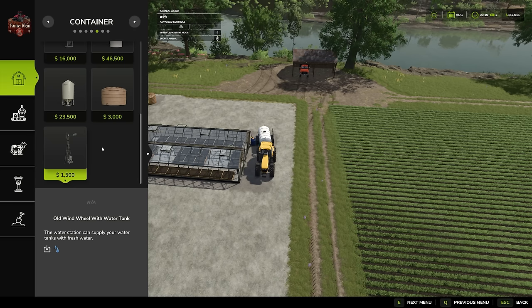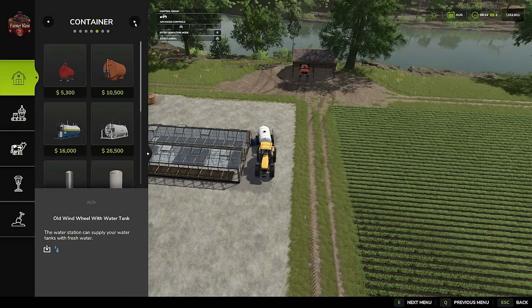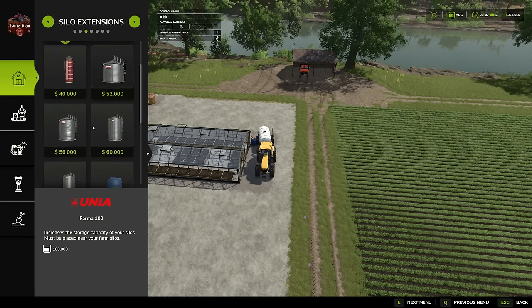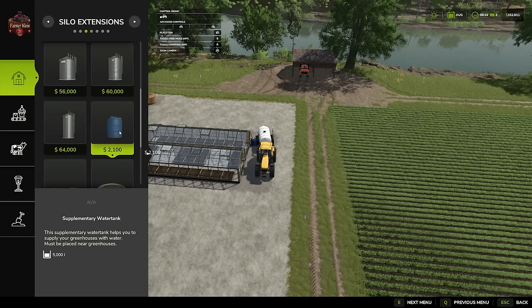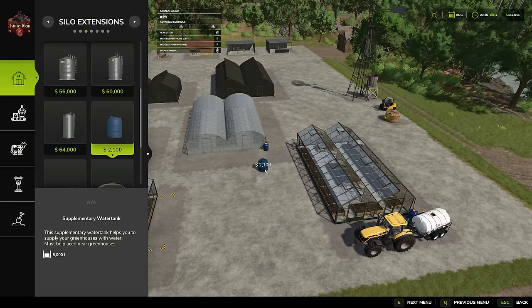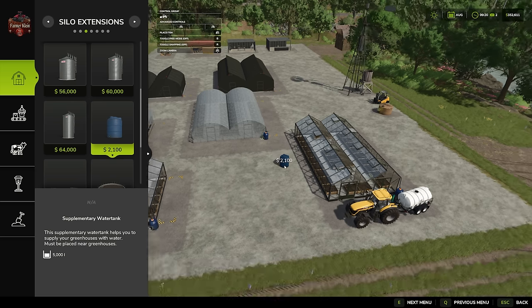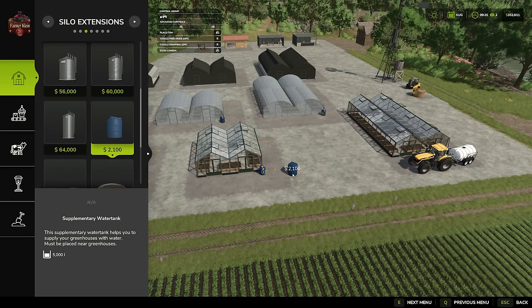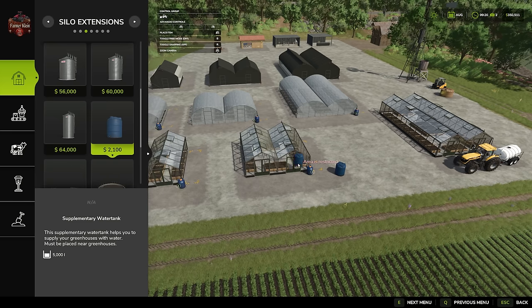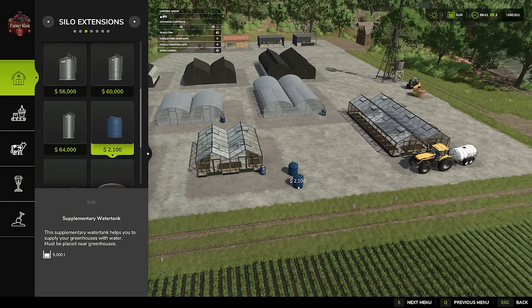Something I want to check: we do have the ability to put down an extra water tank that helps maintain five thousand liters. We can place one of these down near a greenhouse and it should grant us additional water tank capacity. The subliner water tank helps supply your greenhouses with water and must be placed near them.